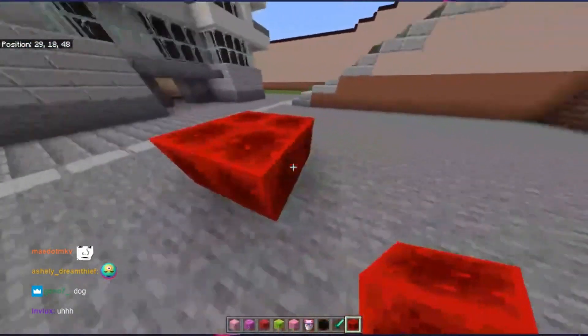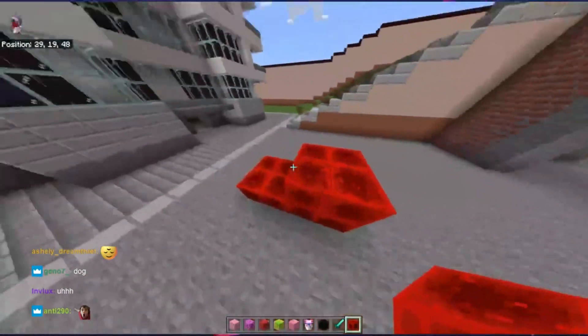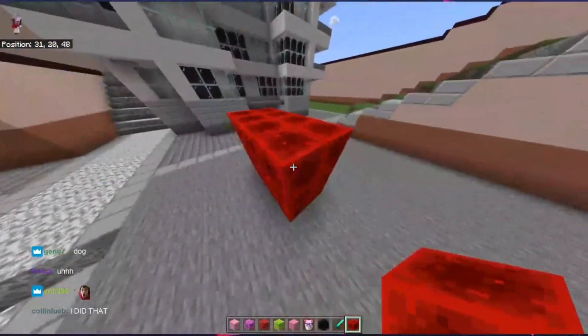One time my older brother and his friends built, like, an entire castle and then realized that they had selected infested cobblestone. What does that mean? It means that it has silverfish inside of it. Oh my god.